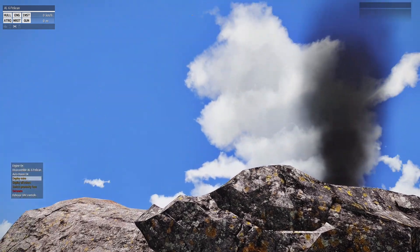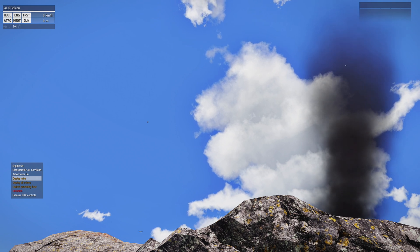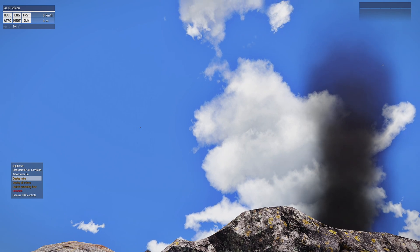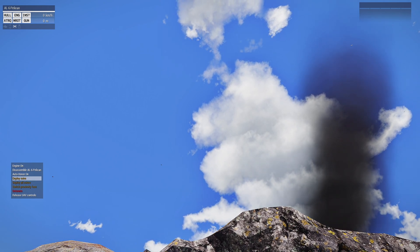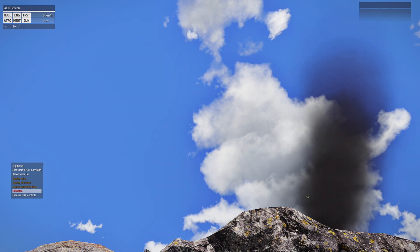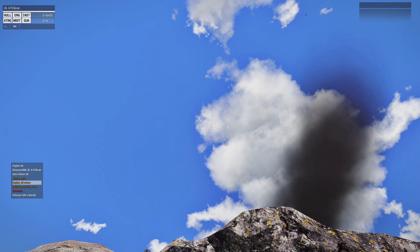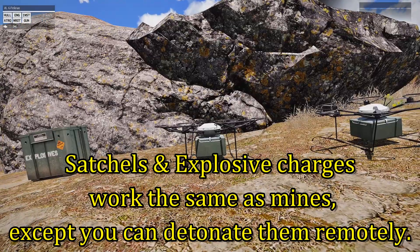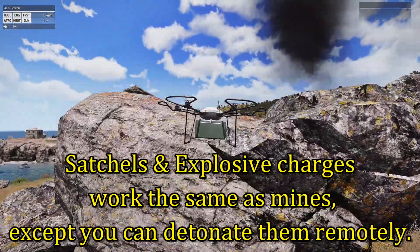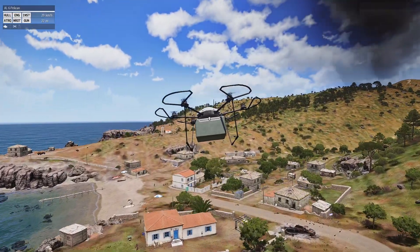It should be the first one here. If you scroll your action menu you're going to see four options. If you have grenades in the drone it'll say 'Deploy Grenades' or 'Deploy All Grenades.' For mines it'll say 'Deploy Mine' or 'Deploy All Mines.' All drones also have 'Switch Proximity Fuse' and 'Detonate.' Deploy Mine drops one mine, Deploy All Mines drops all of them. Let's deploy this drone and drop all the mines over this house area.